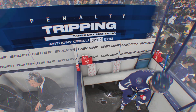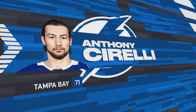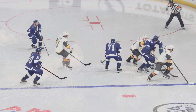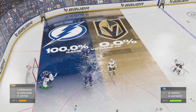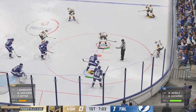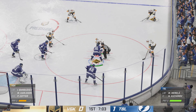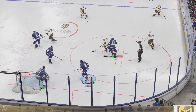Everyone has a job and a role to do, and it's about PK execution right now. They have the one-goal lead — now they're protecting it. The Golden Knights once again send out their power play unit. They haven't scored on the power play yet — it is a tough thing to do. And this is an earned opportunity. They've practiced, they know what they're doing. It'll come.